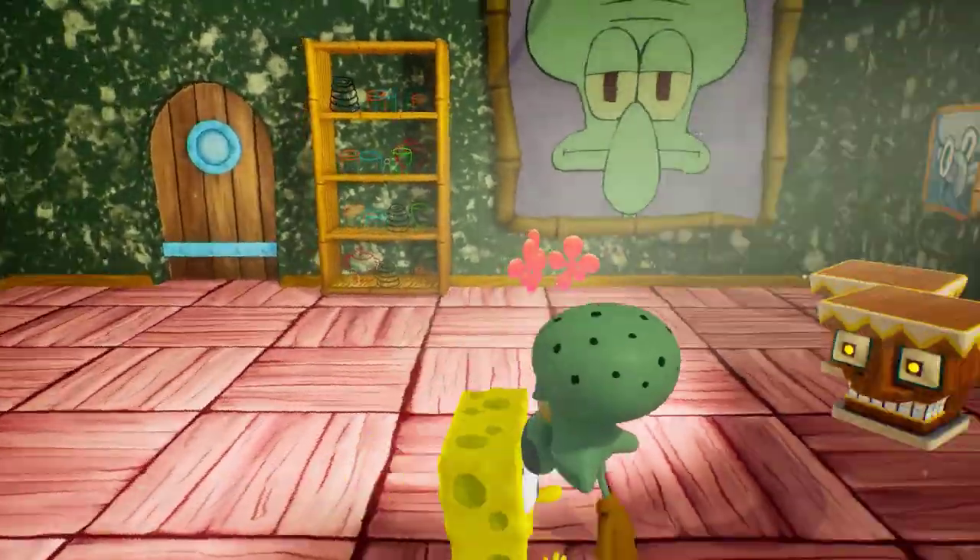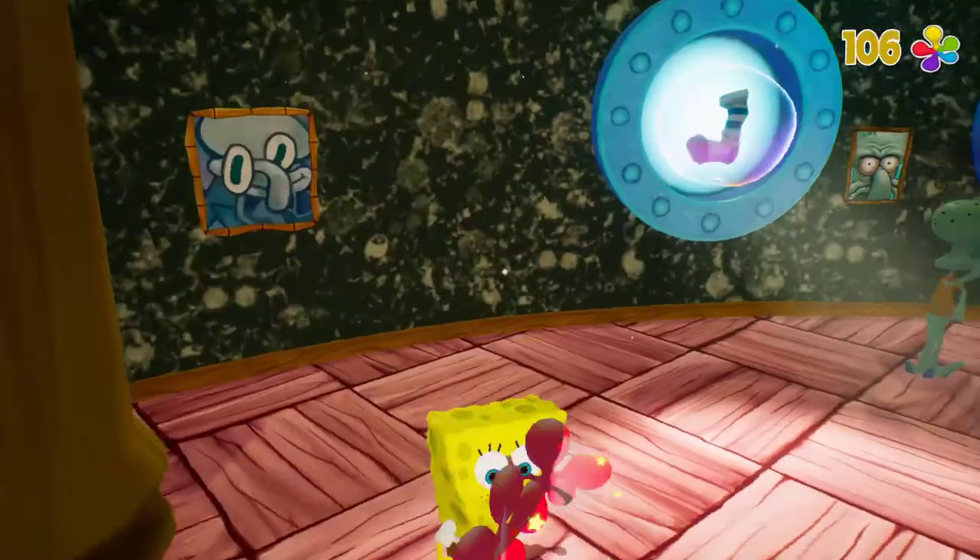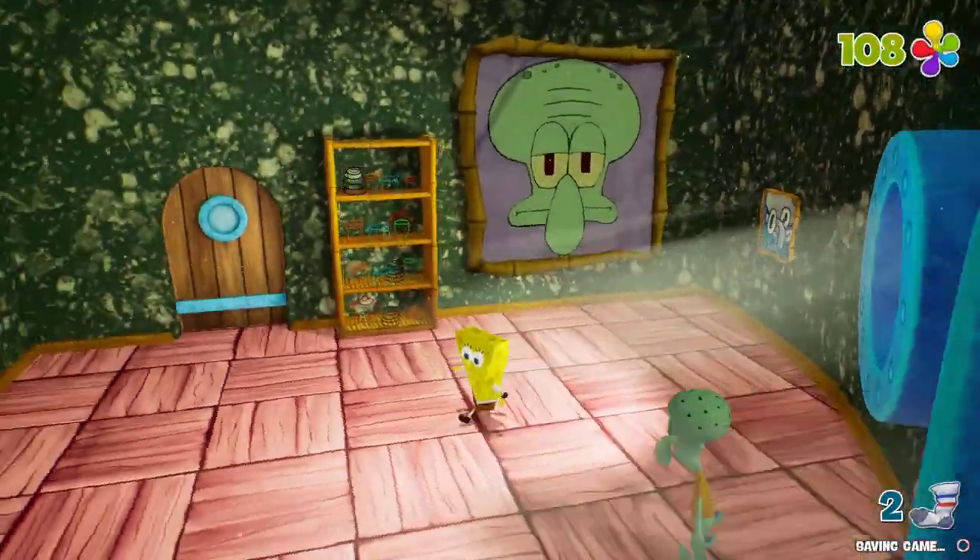The next sock you should go for is in Squidward's house. All you have to do is destroy every single thing in Squidward's house to get the second sock.